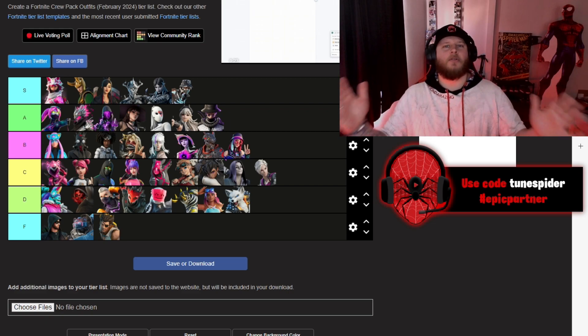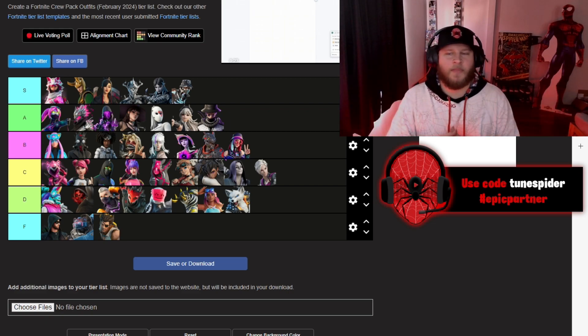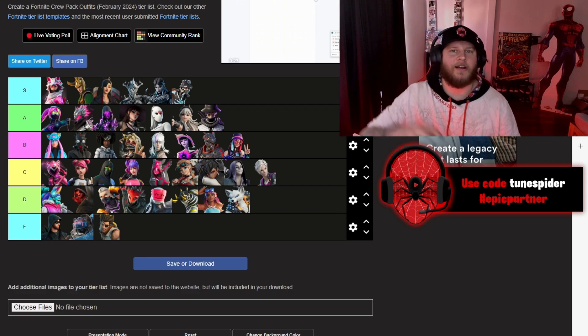But this is my Fortnite crew skin tier list. Let me know some of your favorite crew skins in the comments. If you enjoyed this video, be sure to drop a like and subscribe. Use code Toonsfighter in the Fortnite item shop. And I hope you have a great rest of your day. Peace.